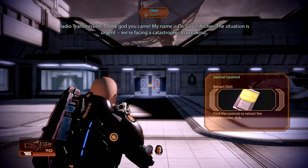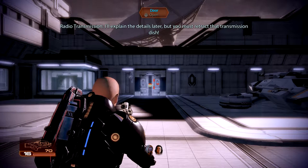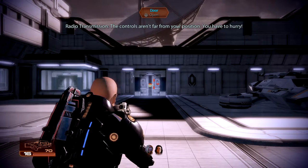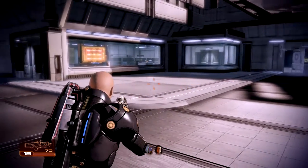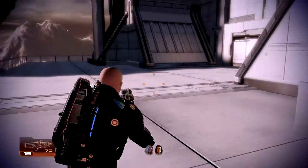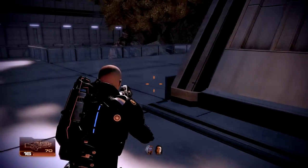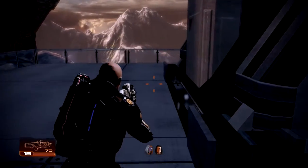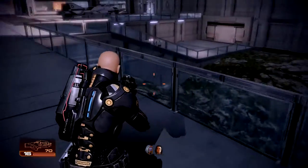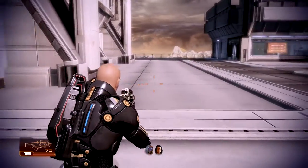Thank God you came. My name is Dr. Gavin Archer. The situation is urgent. We're facing a catastrophic VI breakout. I'll explain the details later, but you must retract that transmission dish. We're being rushed by Dr. Archer. We are going to take some time - I believe there is something discoverable out here on the surface. I had to think about this mission - did I really want to do it? I decided I was going to do it because it does tie in to Mass Effect 3, so we will have all of our storylines intersecting.